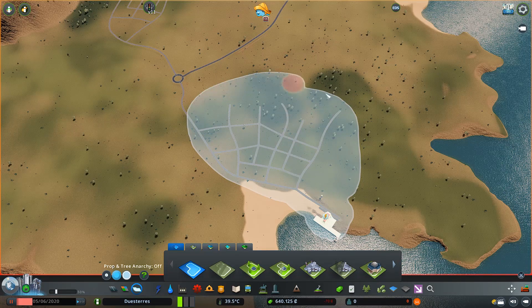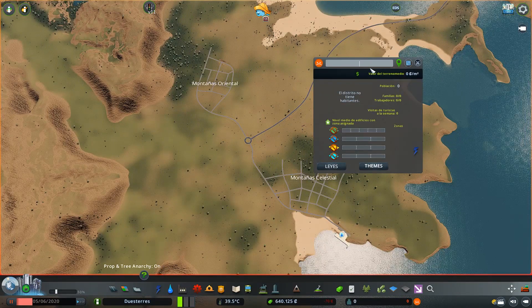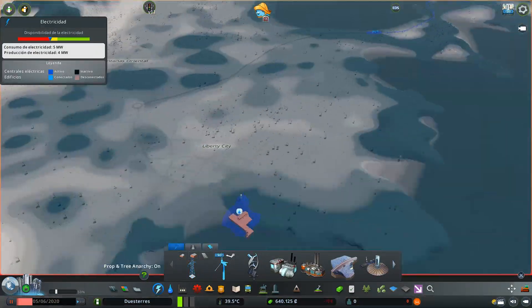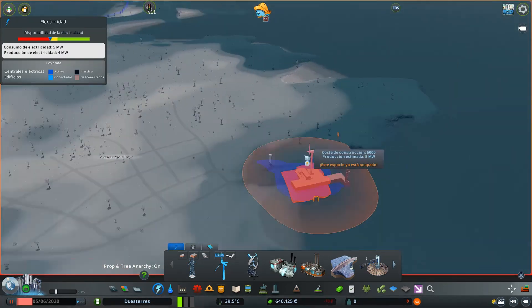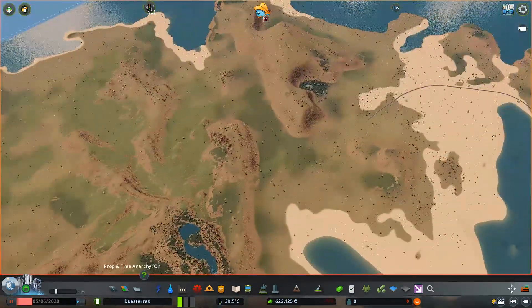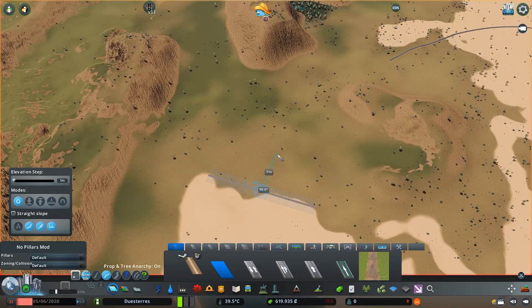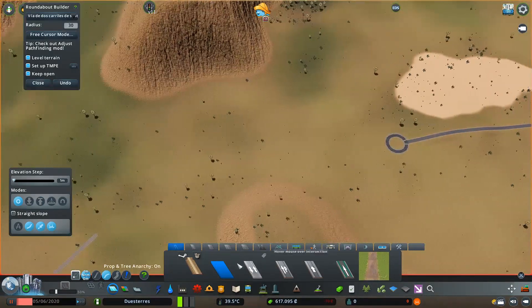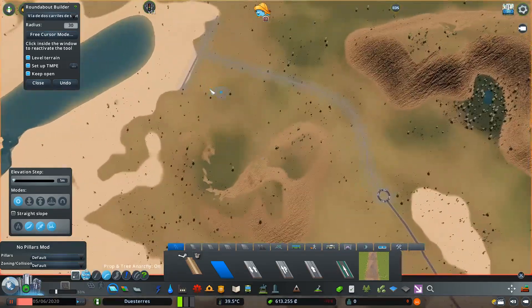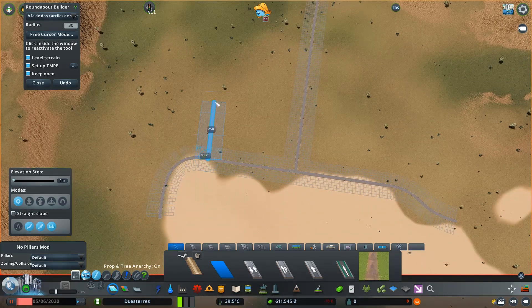La dinámica de esta serie es que voy comentando lo que voy grabando para que se desarrolle más rápido y los capítulos no sean excesivamente extensos. Si hago capítulos de una hora es contraproducente, y de 15 minutos quizá no me da tiempo. Entonces lo iré comentando para ver el proceso más rápido, mientras establezco las zonas de cada ciudad.